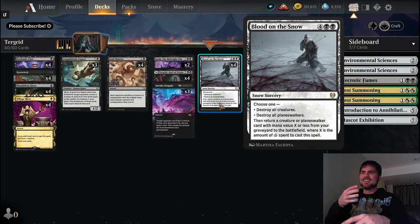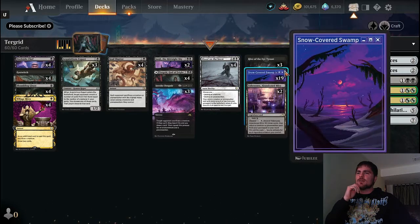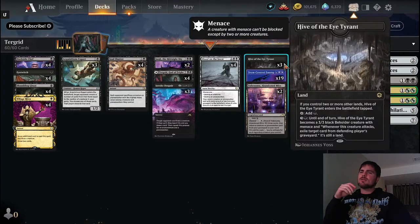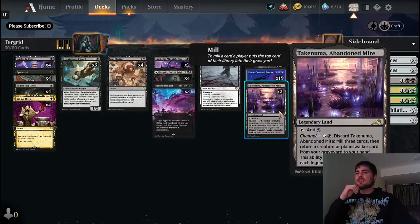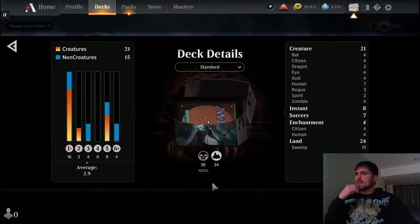Blood on the Snow goes really well in the deck, that's why we've got all these snow mana. We've got five non-snows: three Hive of the Eye Tyrant for exiling their graveyard - having creature lands is always handy - and two Takenuma, Abandoned Mire. With Takenuma we can get creatures or planeswalkers out of our graveyard and back into our hand. That's pretty much the whole deck.